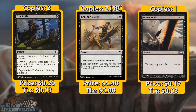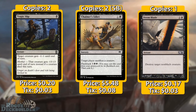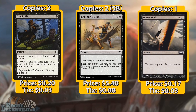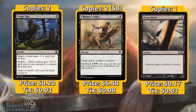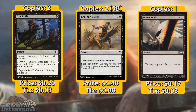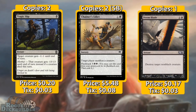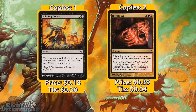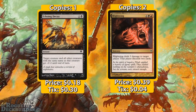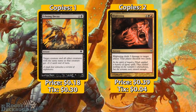We have two Tragic Slips because the deck is full of removal, and Tragic Slip helps take care of the biggest creatures in Pauper like Ulamog's Crusher or Ancient Brontodon. We have two more Chainer's Edicts to bring in against Hexproof or Bogles strategies. One Doom Blade, because it's Doom Blade and Doom Blade is awesome. One Echoing Decay, which is great against token strategies — similar to Electrickery but targeting one creature specifically, so it's good against tokens or Delver decks flooding the board.